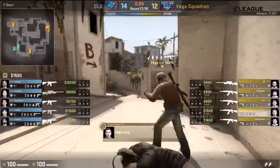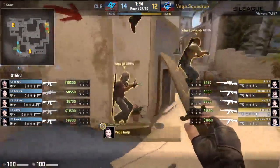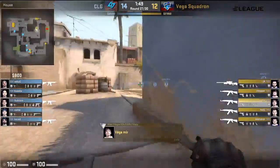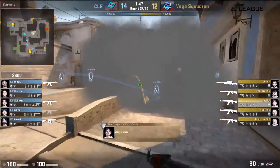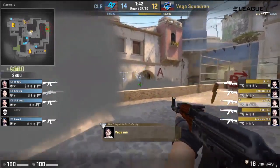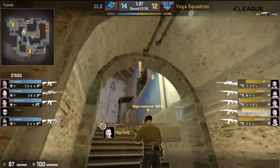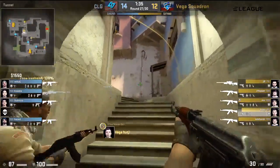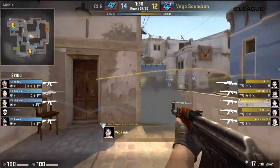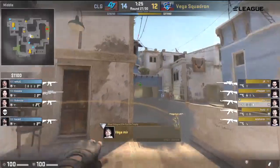Anyway, two rounds away for CLG. Vega Squadron back on the eco, creeping through the smoke once again — nobody in CPL, maybe assuming it's going to get smoked off. Mir will capitalize on that, finally getting back on the scoreboard. They have to do more work than not — they have to close the advantage down, which is not as easy as it looks for some teams. The question is whether CLG will decide to just wait or go aggressive. Waiting can work too — against a T side on Mirage, if the T side is not super comfortable playing Mirage, there can be all sorts of openings.